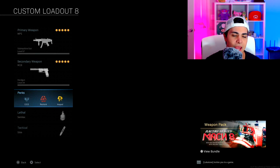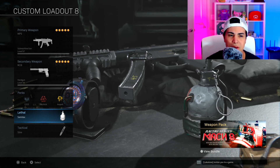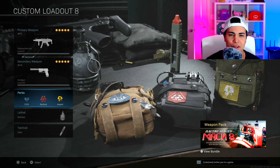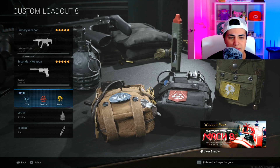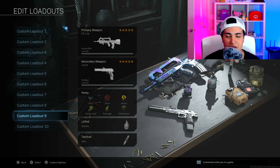Perks are EOD and Restock. I don't usually use Ghost when playing 6v6 because I'm a very aggressive player who moves around a lot. I don't think Ghost is worth it unless you're camping or sitting in a window. If my enemies are spamming UAVs, I'll put Ghost on right away — but usually they don't.